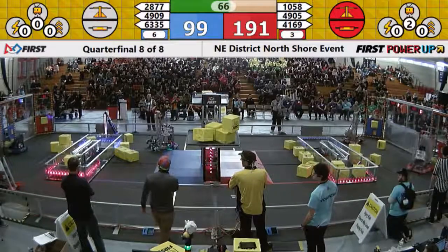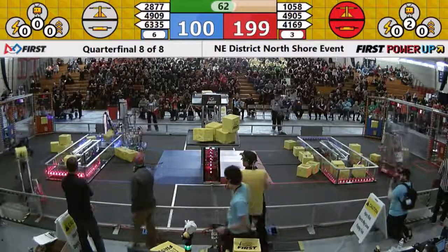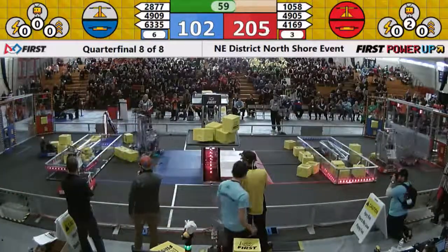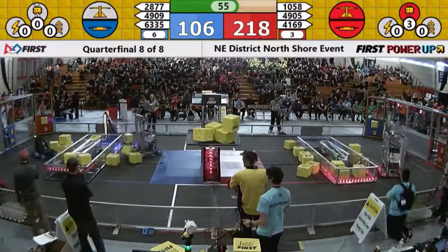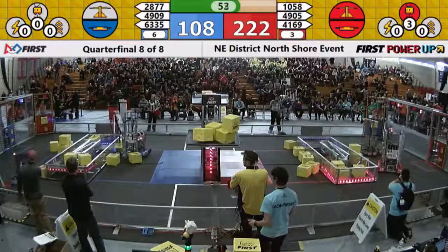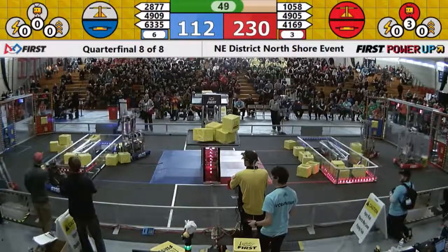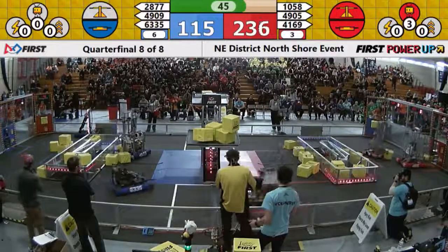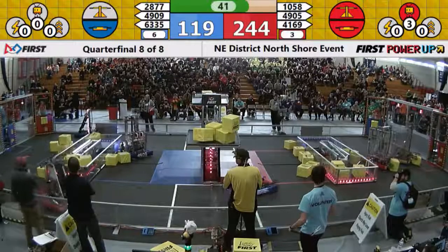PVC Pirates moving to play some defense on the blue switch, balancing that out. 4909 dropping one into the switch — that'll go back to blue for them. 6335 placing cubes in the exchange for the blue alliance. Red Alliance playing levitate — they've got that 30 points at the end of the match. With 45 seconds remaining, Red Alliance is ahead 242 to 120.